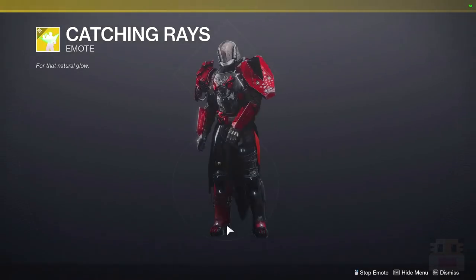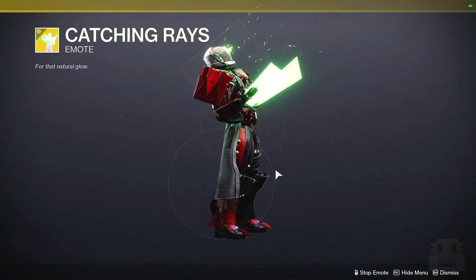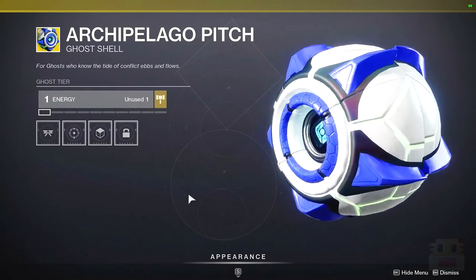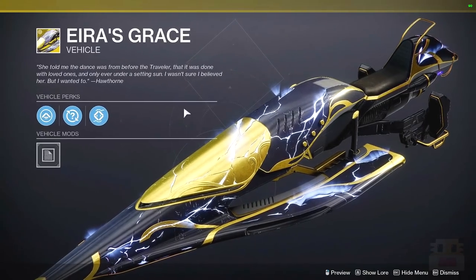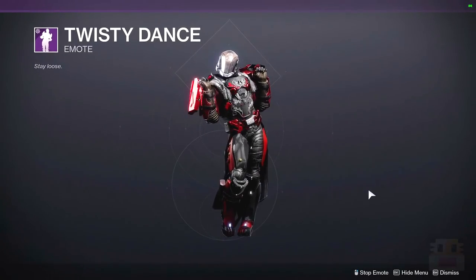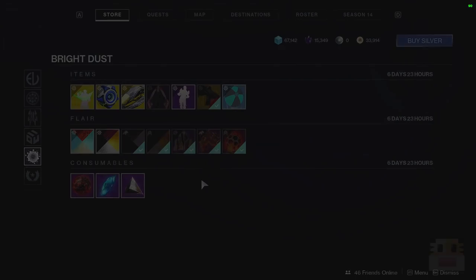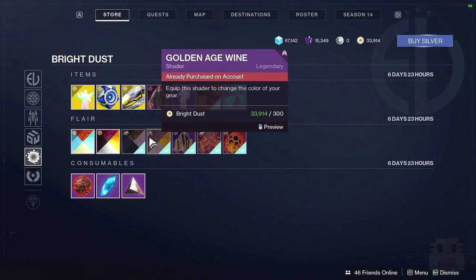For the other side of Bright Dust, we have the Catching Rays emote where you put on sunglasses and a reflector. We have the Archipelago ship, a ghost I think from the last Solstice of Heroes, a sparrow, and the Twisty Dance emote. We also have the Jade Rabbit ornament if you want to suffer and use that weapon. For shaders, we have the Golden Age Wine, Welded Brass, and Pomegranate — I like the texture on that one. And lastly, Tangerine Gloss, which I don't know what you'd use that on.